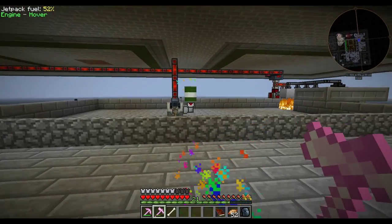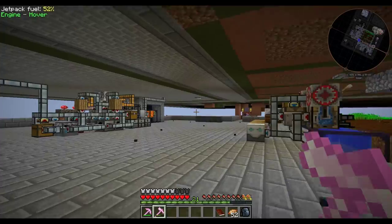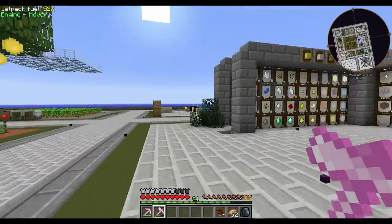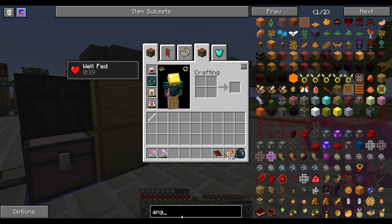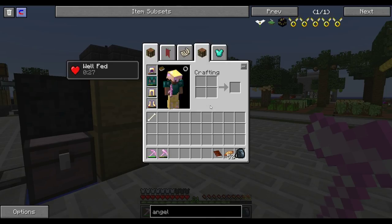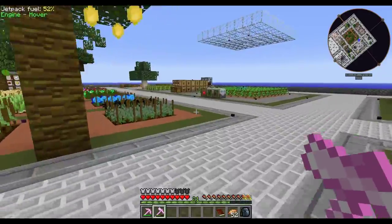I'm doing that so that way I can get some wither skeleton heads so I can kill the wither, so I can get a division sigil and then make unstable ingots. Once I make unstable ingots, I'm pretty sure we can make the angel ring, which would be much better than this jetpack. We need a couple of unstable ingots — we can make the semi-stable unstable ingots. That's the way I do it now because I explode and die.